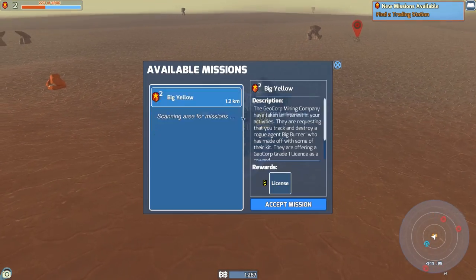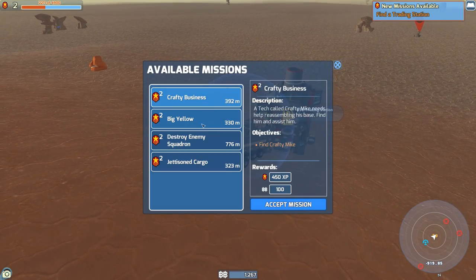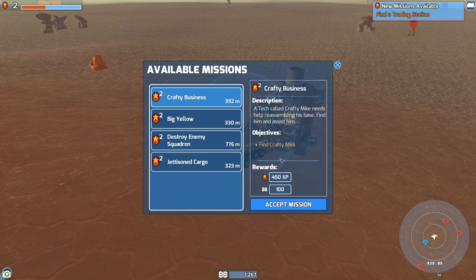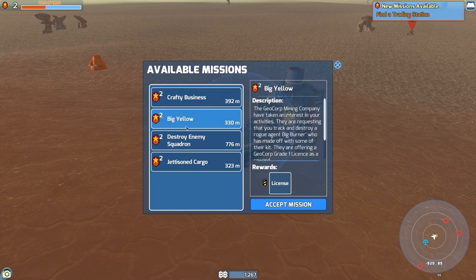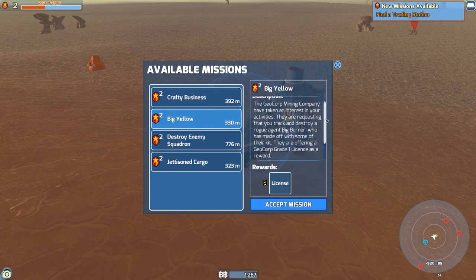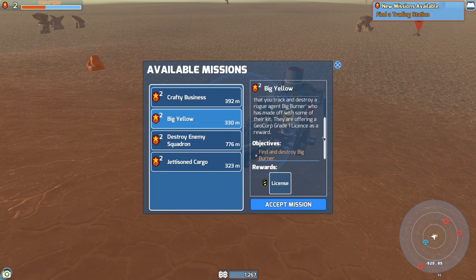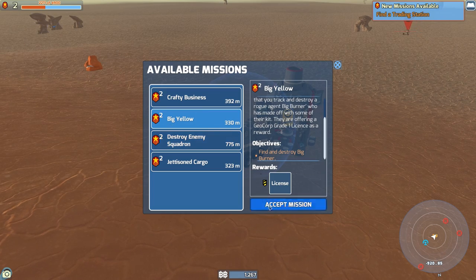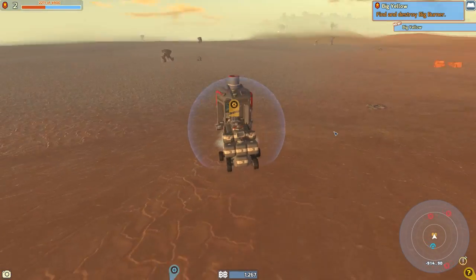Let's have a little chat with the trading station — right-click on this. Here are some missions: 'Crafty Business' — a tech called Crafty Mike needs help reassembling his base. And we've got 'Big Yellow' — GeoCorp Mining Company have taken interest in your activities and are requesting that you track and destroy a rogue agent Big Burner. That gives us a licence for GeoCorp, and it's only 330 metres away. Let's accept that and see what it's like.